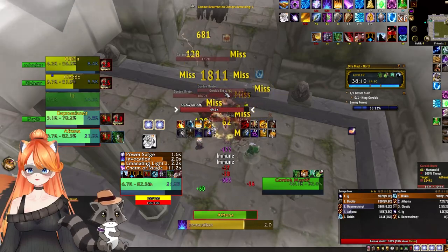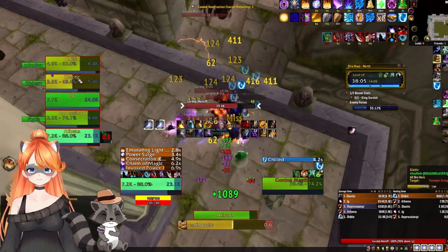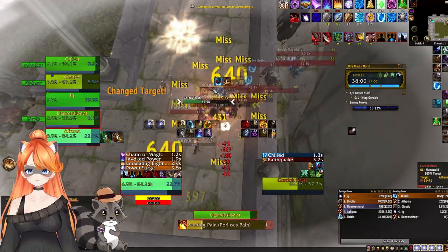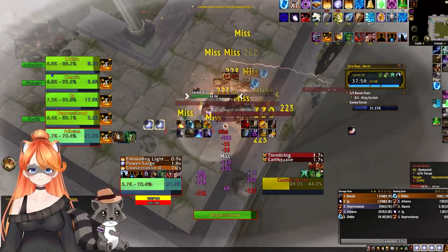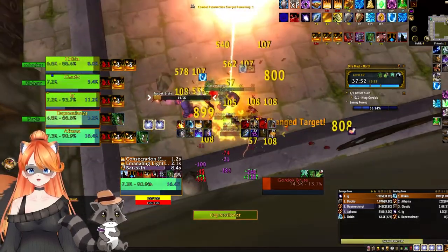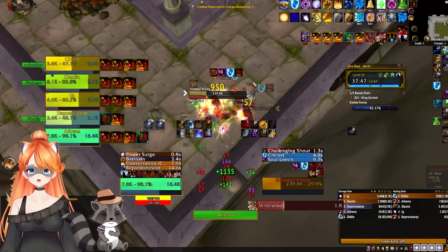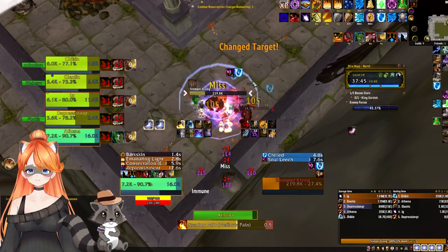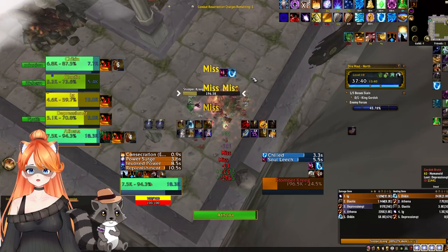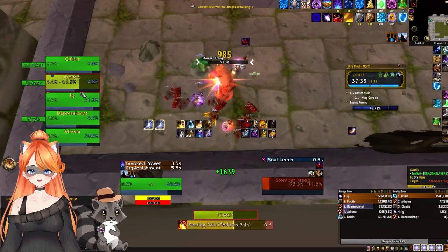It's very important that you have someone dispel this off your tank. If you're trying to do these chain pulls, you're going to have major threat issues because you can't hit a single target — you're just missing everything. Here we have one boss left, I'm missing everything, Galactic takes threat and I can't get it back, so Galactic ends up dying — a little unfortunate.